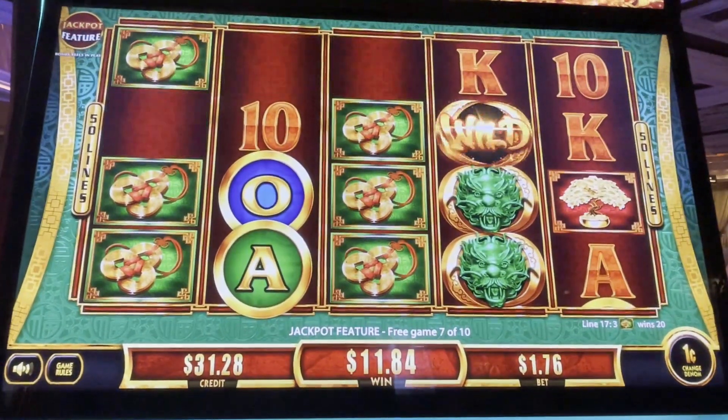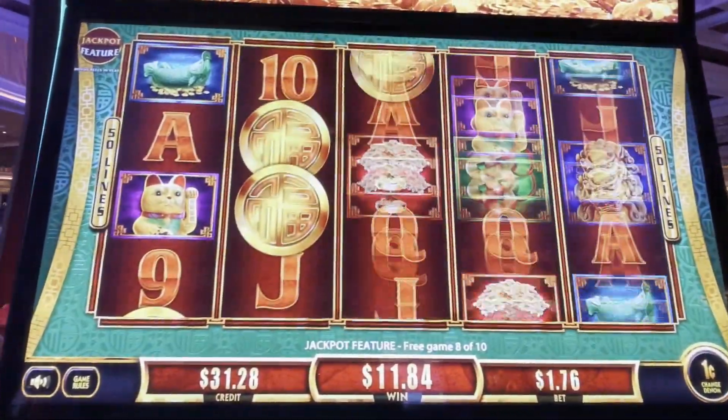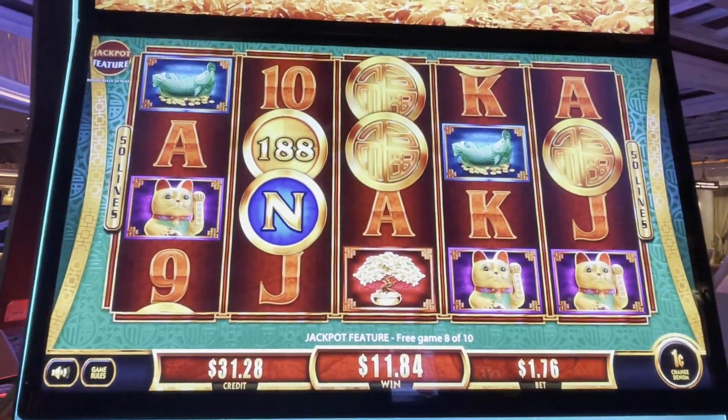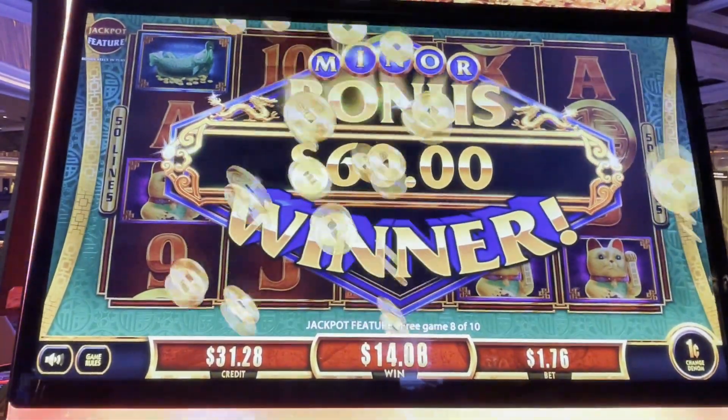We've got three more spins. Let's fill it up with coins please. We want the lettered coins. Come on, coins. All right, we got five of them, no credits. Come on. Oh, we got the minor for 60 bucks! There we go. Yay, we got that minor!